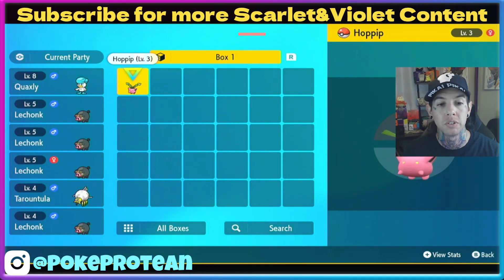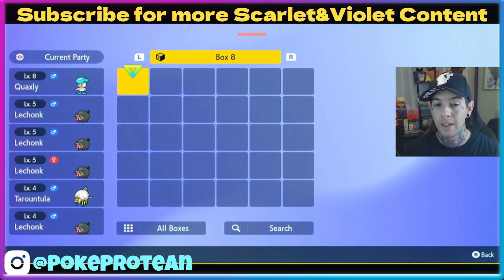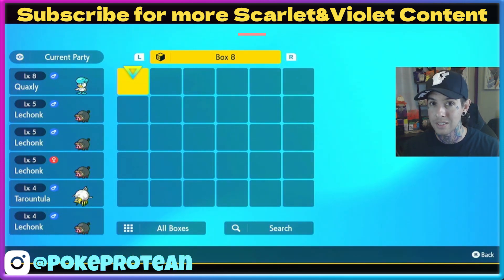Welcome to my new series! In this series, we're going to pick the first six Pokémon that we get in surprise trade, and they have to be under level 10. The first six Pokémon we surprise trade that are under level 10, we're going to keep in our party, and that's going to be the team we use for the entire playthrough.